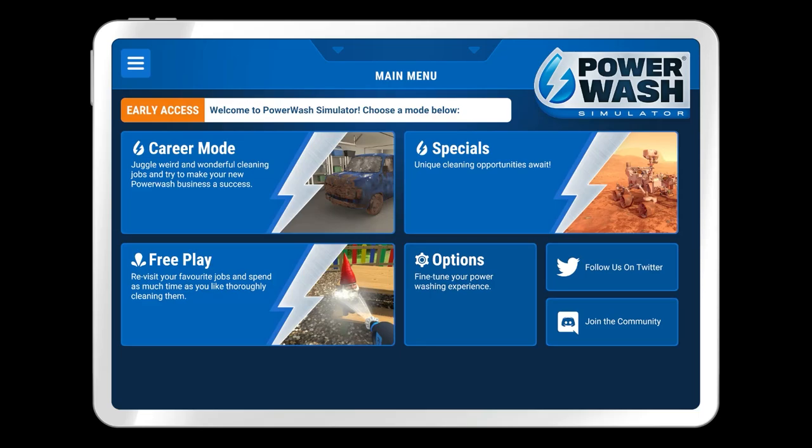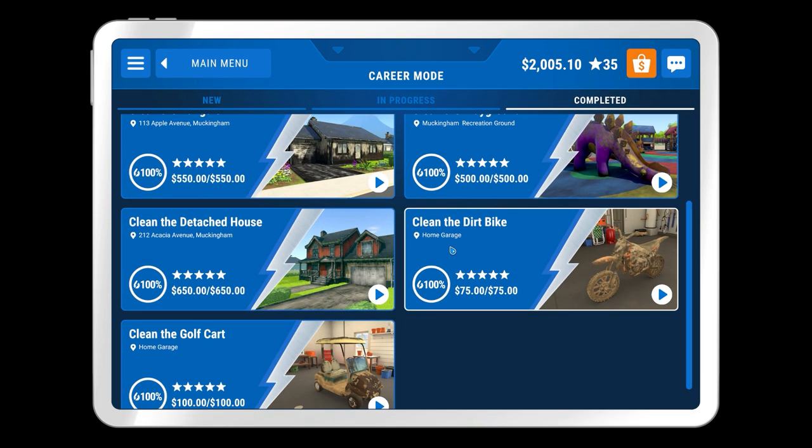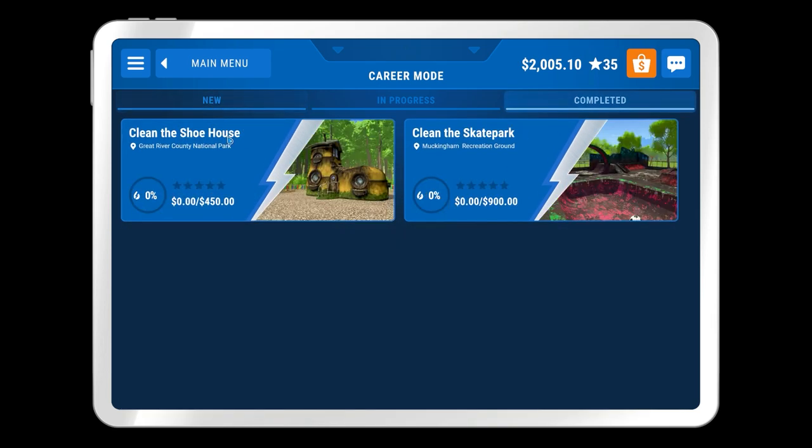Welcome back to Power Wash Simulator. In the previous episode we managed to finish the house - the house or the hoose depending on where you're from. Other accents and dialects are available, and that was okay. The roof was the most annoying part but we got it all done. That's 100% and we now have two new places to clean.